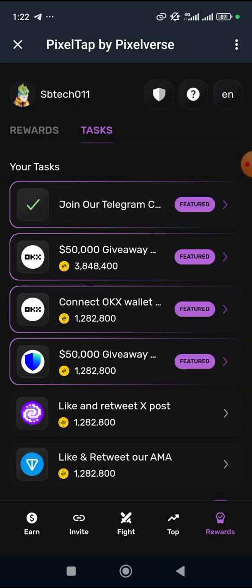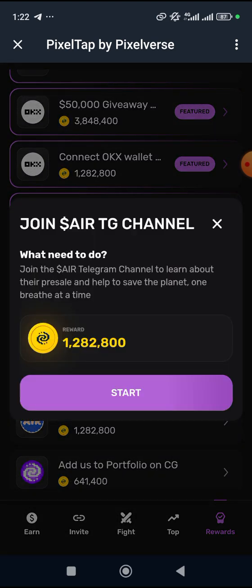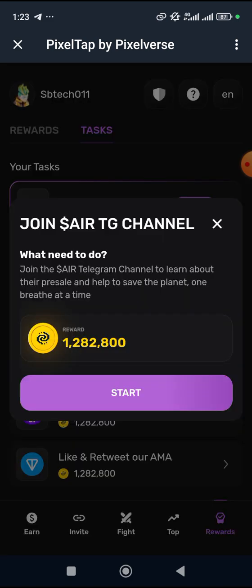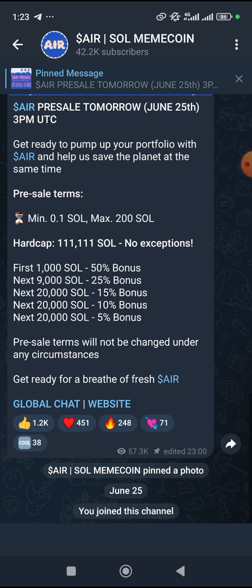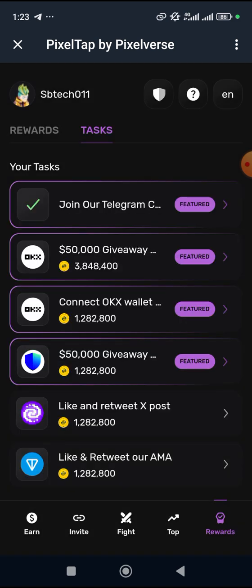The next thing is to come to the 'Join' section. I've already done some of the tasks so I'll skip those and do the ones I haven't done. Click on 'Start.' All they want is a screenshot of any action you complete, so before leaving this section I'll take a screenshot. Let's click, go back, and wait for them.